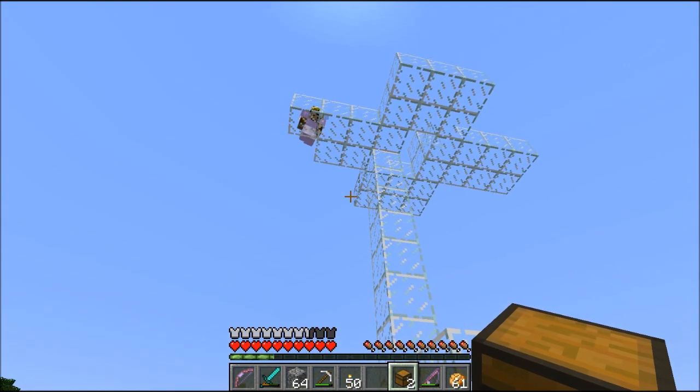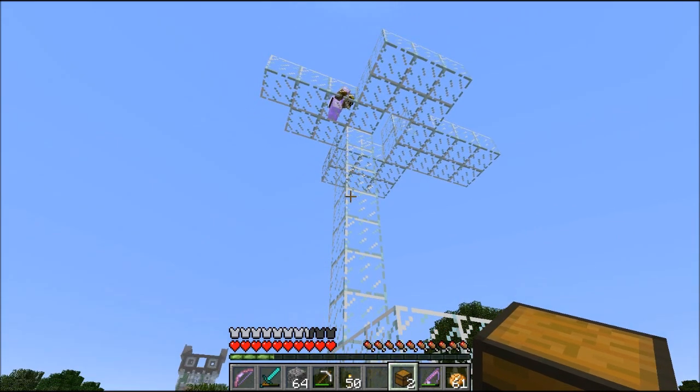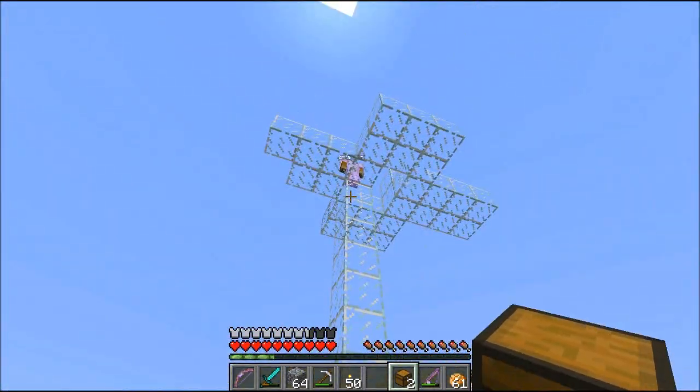Code actually killed Drew with an anvil the other day. It was amazing. I thought I saw something about that in the chat. He didn't actually get it on camera, though. Oh, that's too bad. I didn't have as much glass as I thought I was going to have. That's okay. We can smelt more if you need it.